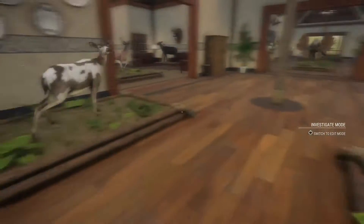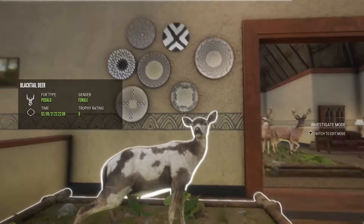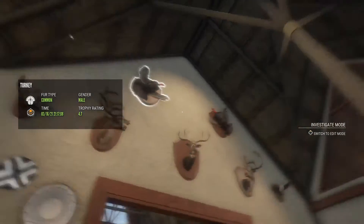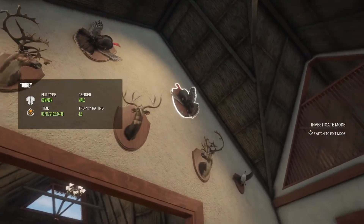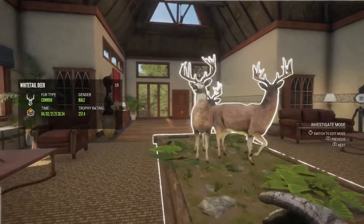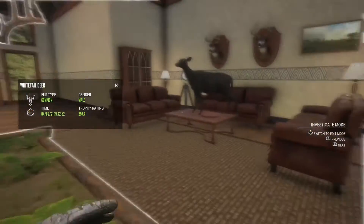So we have a piebald blacktail, another piebald blacktail, and a piebald duck, two diamond turkey, diamond mule deer, two diamond reindeer, one piebald duck, three diamond whitetail — all three.